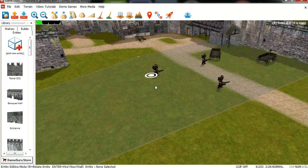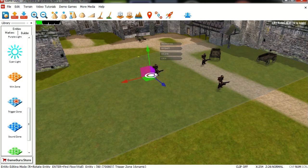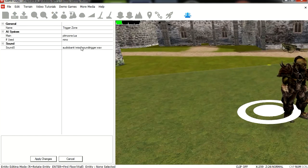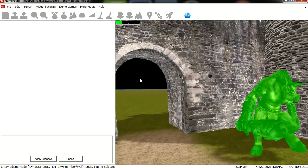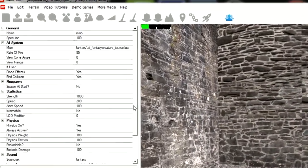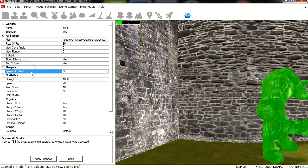Here in the middle of the scene I added a trigger zone. When you step on this trigger zone, this is when we spawn the boss. I call the boss 'minnow'. Let's go to properties - you can see that he doesn't spawn at start. His health is set to 1000, and that is very important.